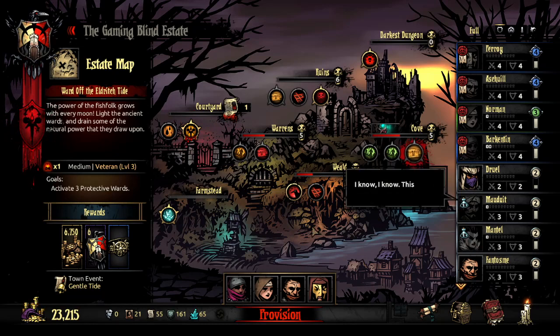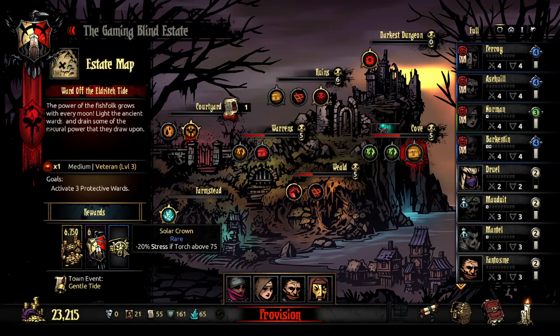There's not really another good option here. I could start doing level 5 quests, but I don't want to — I'm scared. So I'm gonna do this quest, which makes me activate three protective wards. The reward is decent. The solar crown's okay. I forget what Gentle Tide does — we'll find out once I finish this quest.